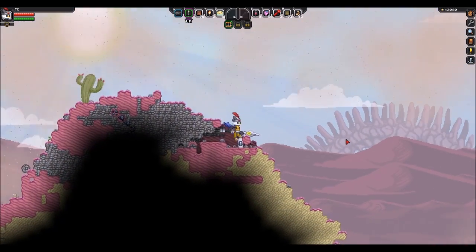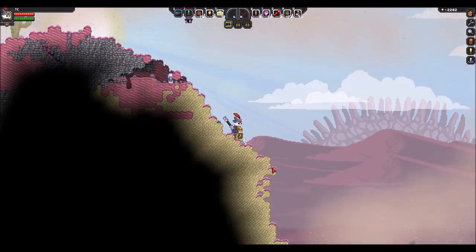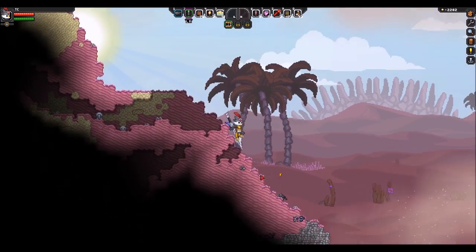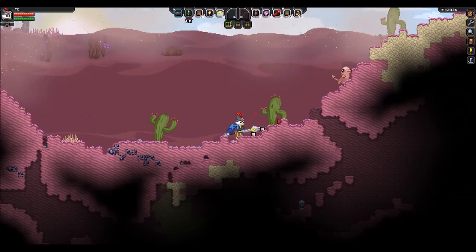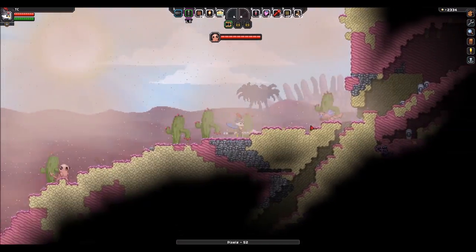Holy shit, look in the background right now! That's a freaking skeleton back there! Wow. So all these biomes probably have more than one or two parallaxes per biome — because I've never seen that before. So that's really cool. Alright, Chucklefish, good call. Back up. Yeah, that looks sick, man. Wow.